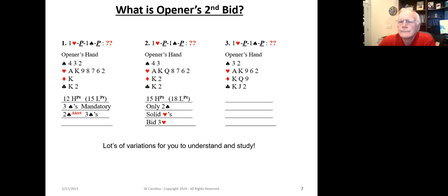In the third example, the opener has the shape of two spades, five hearts, three diamonds, and three clubs, with sixteen high card points. We've opened one heart, our partner said one spade. Because we've got exactly two spades, we want to bid one no trump. And one no trump in this sequence, and only this sequence, shows this exact shape: five hearts, two spades, three clubs, three diamonds, and fifteen to seventeen points.